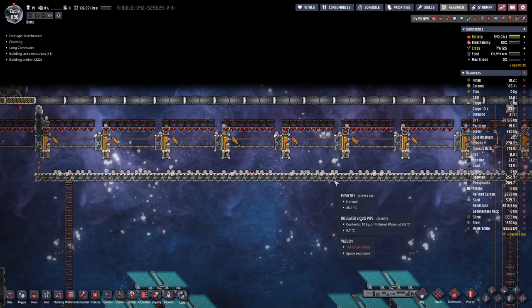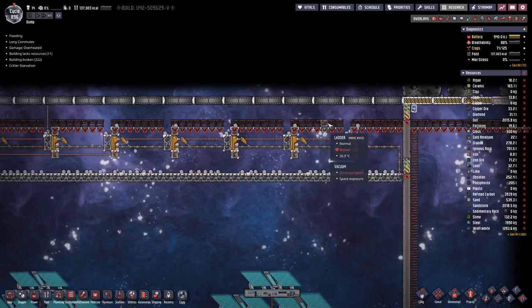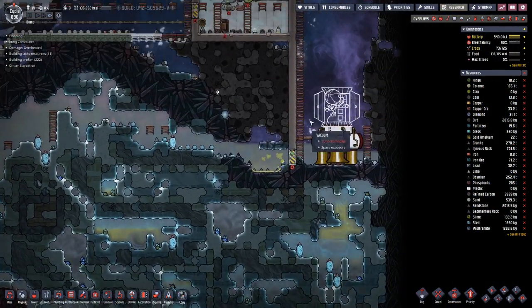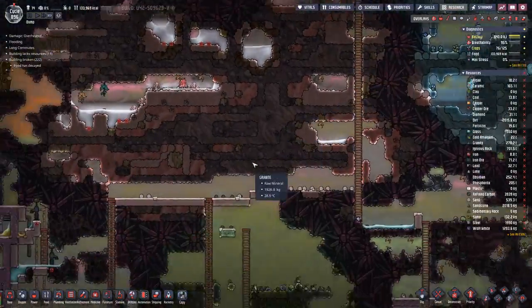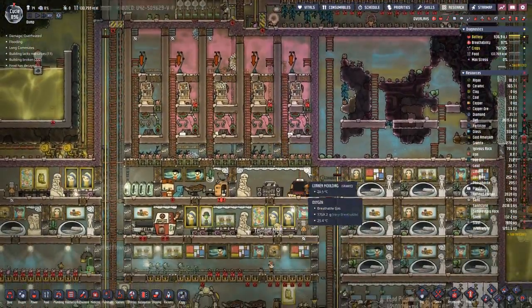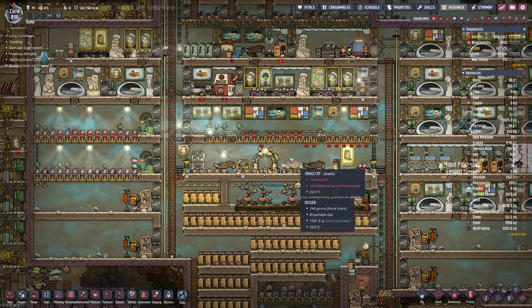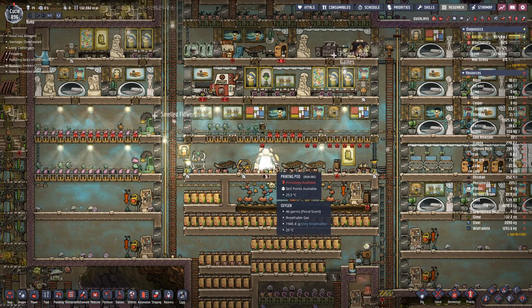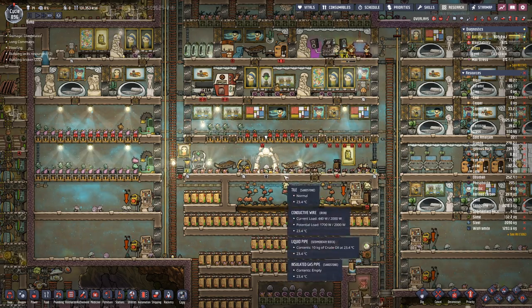So then let's see - we have completed everything here on this side, or almost. How are we looking steel-wise? Not too much. Seeing that we will need steel for the rocket and the bunker doors, it would be good to have a bit more.